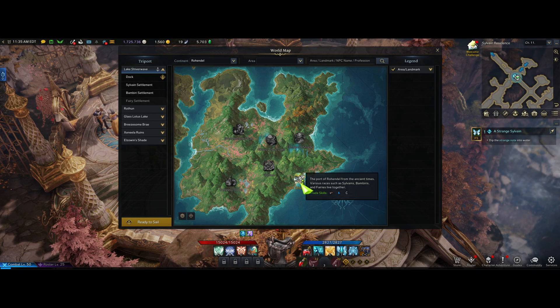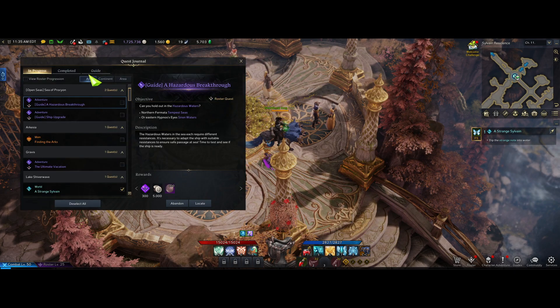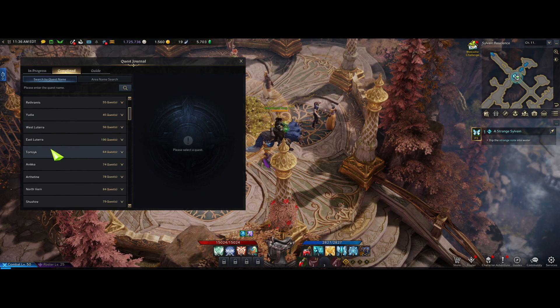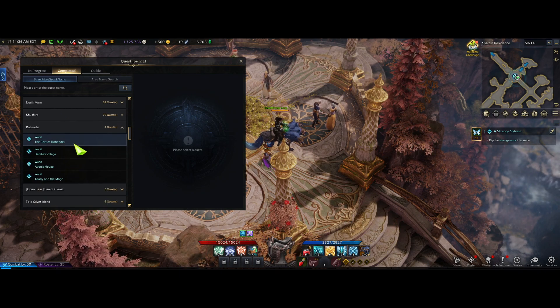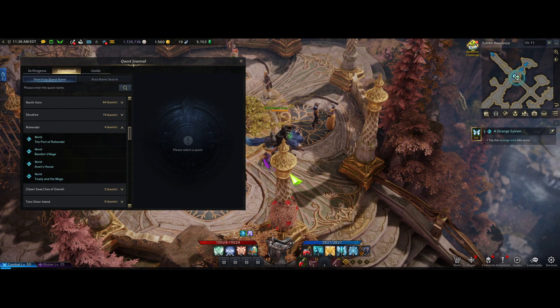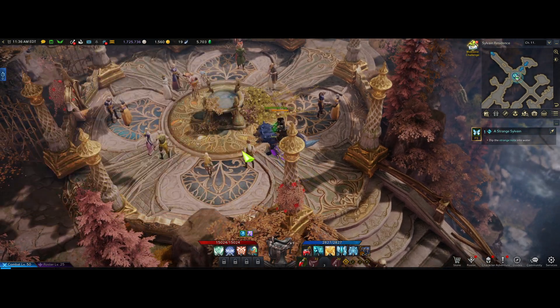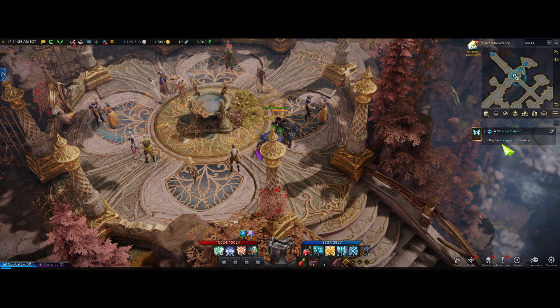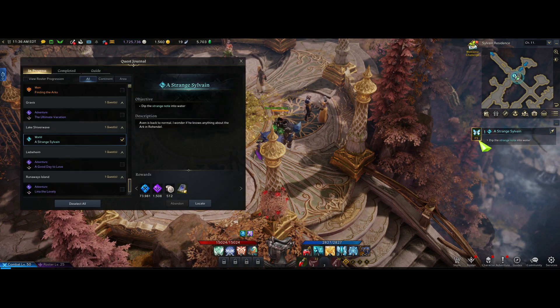You end up over here, and then you do, I think it's one or two quests. It's really quick, it's just like talk to these guys. You end up going to this house with a toad in it, then you come out and dip the strange note in the water. This is the next quest after that one.